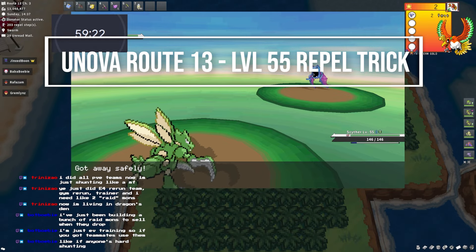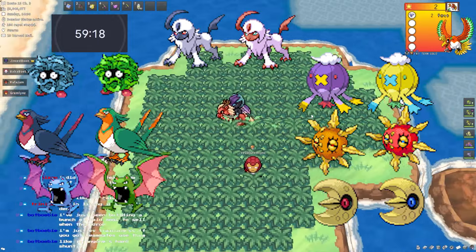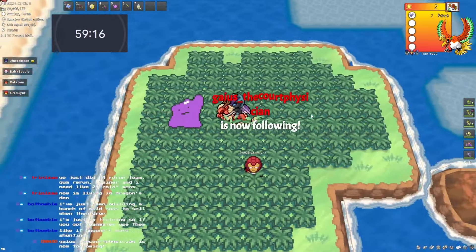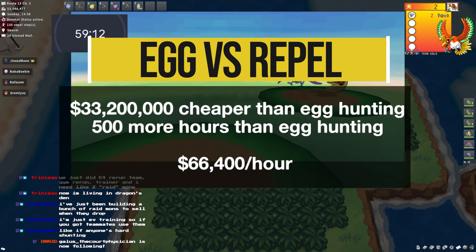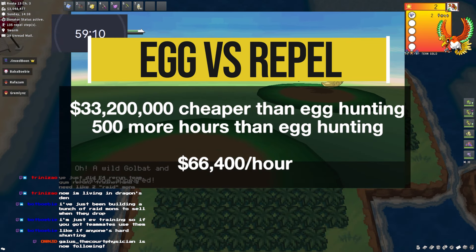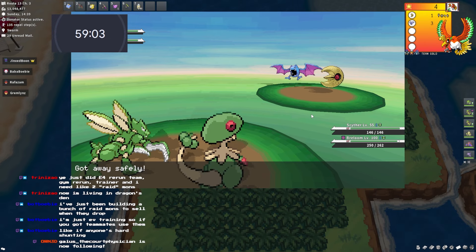You're likely to get about 8 phases while working through this spot. The total cost difference between egg hunting and repel tricking is 33,200,000 Pokémon with a time difference of 500 hours. This means as long as you're making 66,400 per hour, egg hunting is actually the more effective method here.